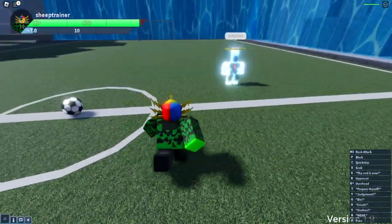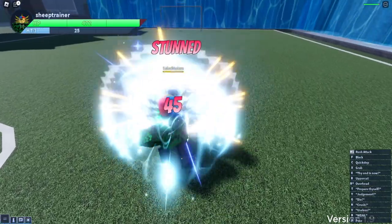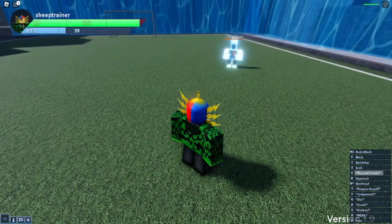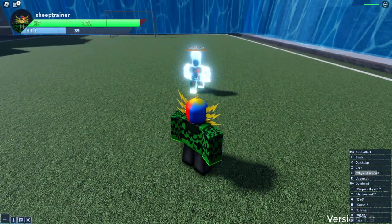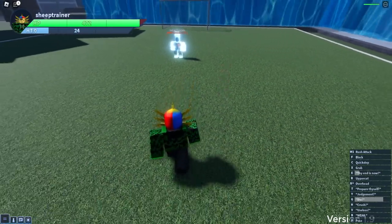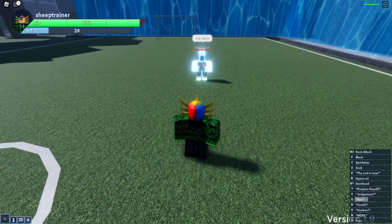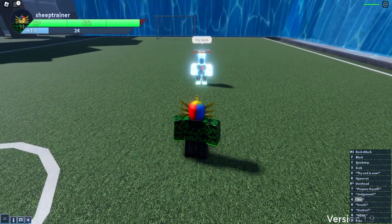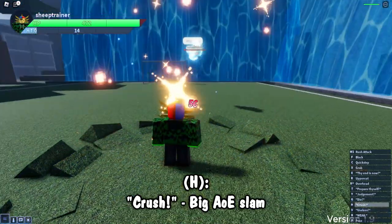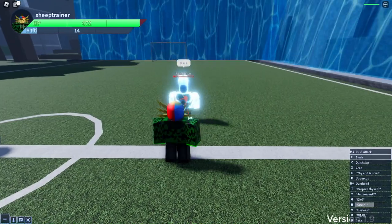Does Die take meter? Yes it does. So Die is a move where I leap into the air and slam down depending on where my cursor is — 30 damage. You can do that into Judgment, which is usually what the AI does. The AI is super annoying with it because it also has a second phase. Then we've got Crush, a ground slam — that one's bearable. We got four damage on that.